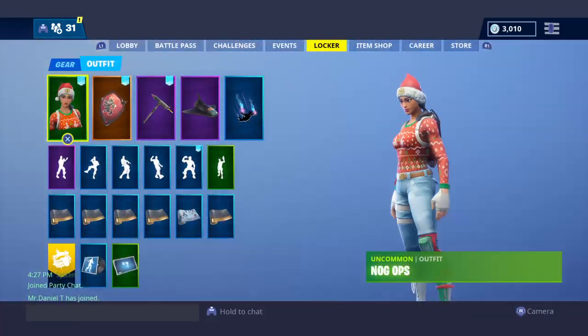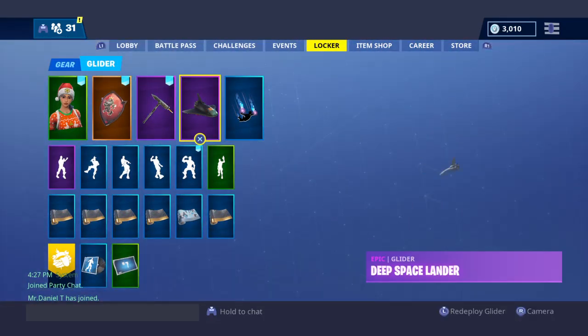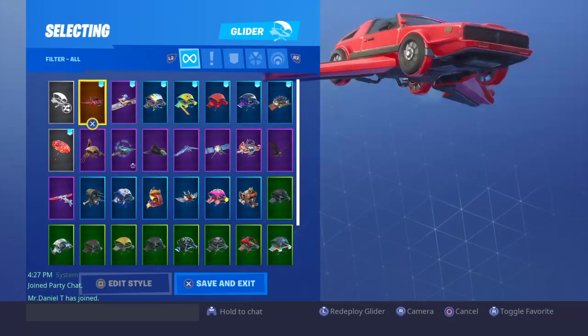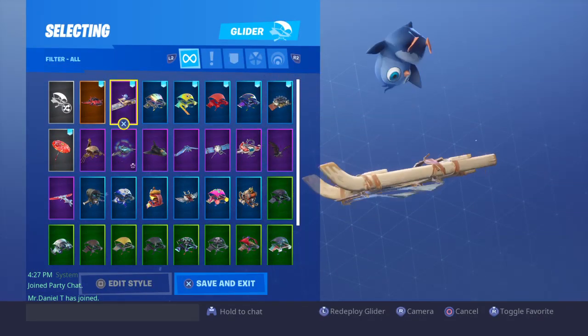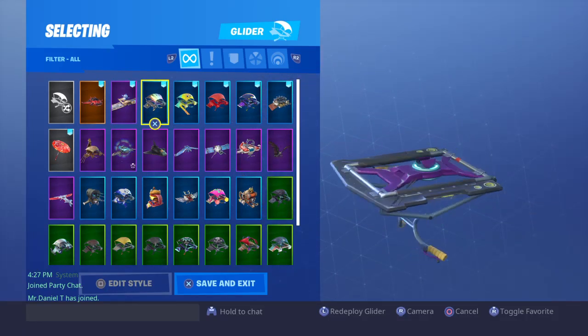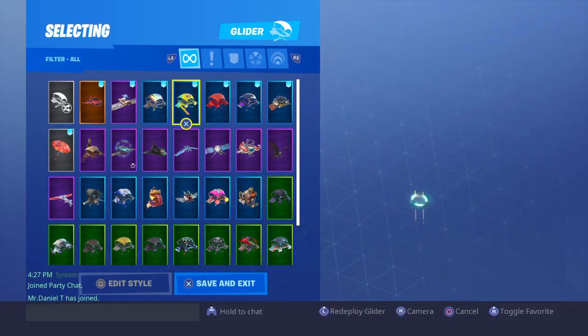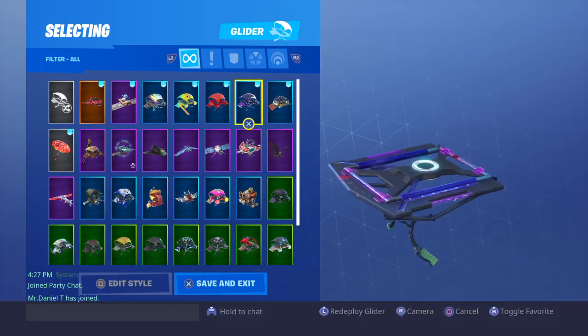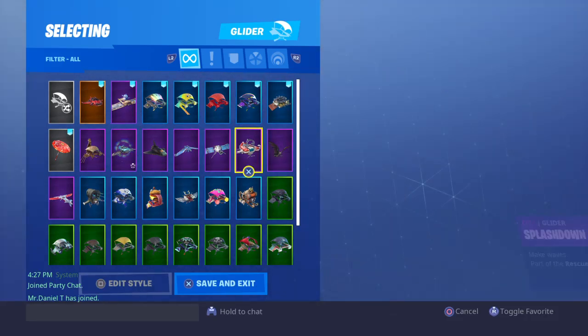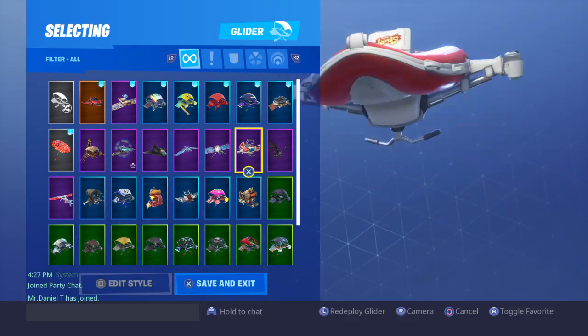Today we're gonna be doing my locker review. First we're gonna be going with the gliders. Got this glider, Hot Ride. We got this glider, Turn 89 I believe, the free glider you get, the Guzzlies, Gumdrop, rainbow one. We got the Safe Lock, we got the Bats, we got the Splash Boats.